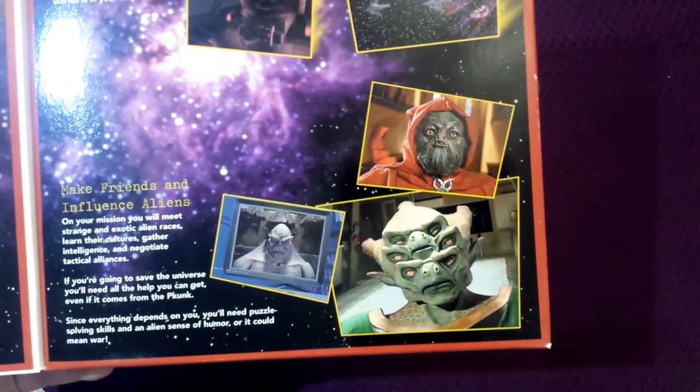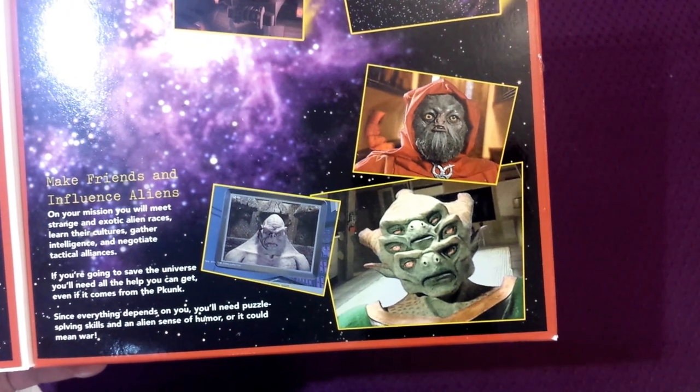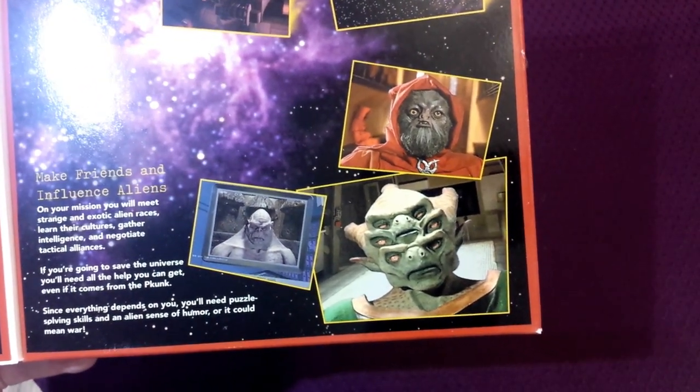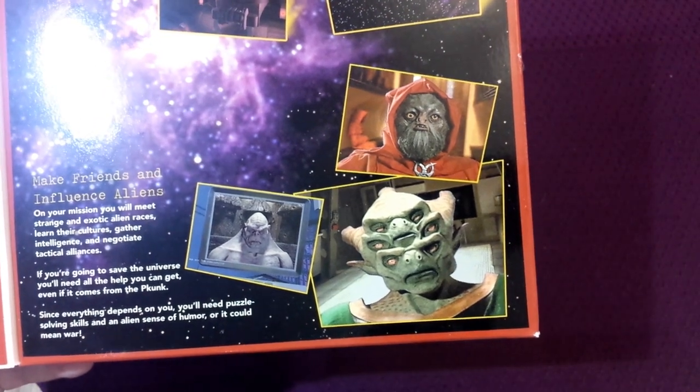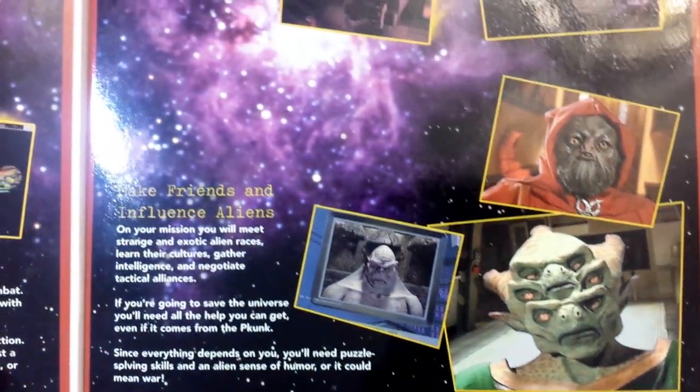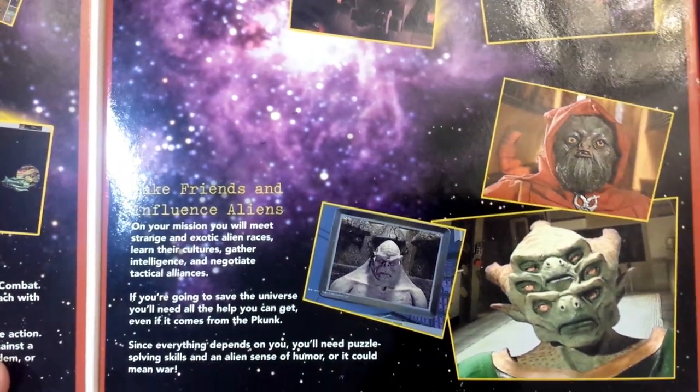It's about making friends and influencing aliens. You'll meet strange and exotic alien races, learn their cultures, gather intelligence, and negotiate tactical alliances. If you're going to save the universe, you need all the help you can get, even if it comes from the Pekunk. Since everything depends on you, you'll need puzzle solving skills and an alien sense of humor, or it could mean war.